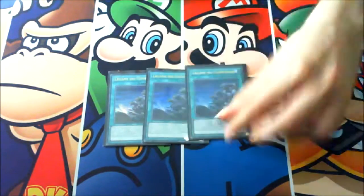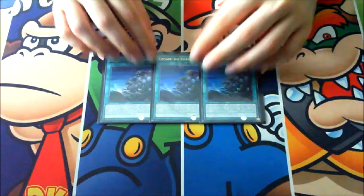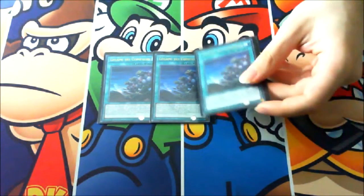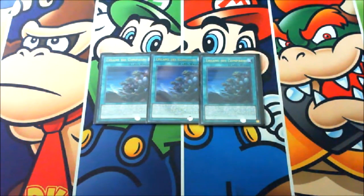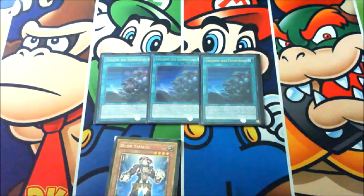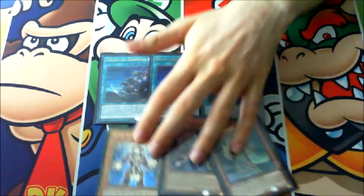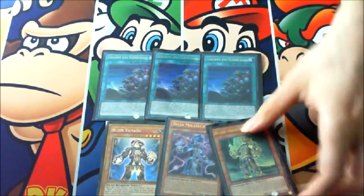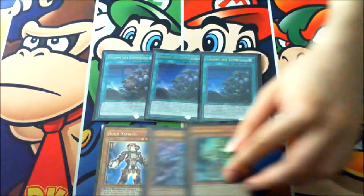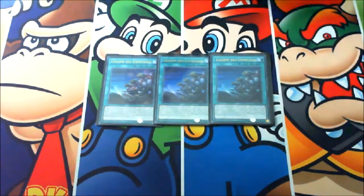Onto the spell cards. We got triple Ties of the Brethren, which is the MVP of the deck and absolutely necessary — if you could play six you would. Three is the ratio because if you start with any beast warrior plus Ties of the Brethren, you will build a board with Yamato, Mikazuchi, and Arasuda by paying 2,000 life points. These three will then together add one to the graveyard, add Bujin Incarnation, and draw one while sending one to the graveyard. This play is really strong and it's obvious why you play three.